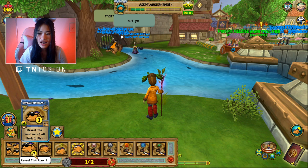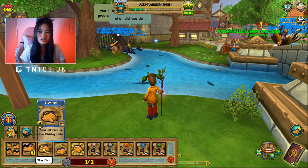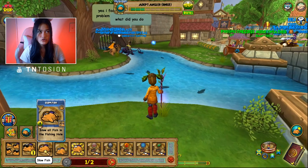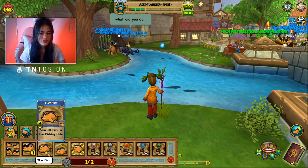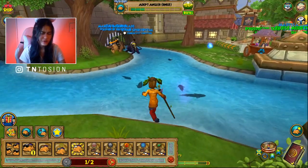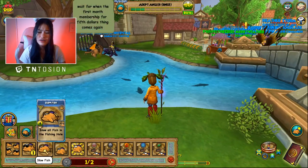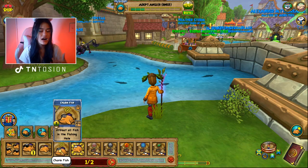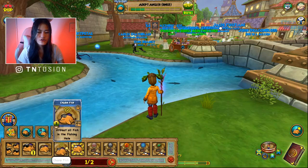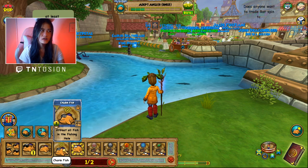Now I'm going to go through why some other utility spells aren't very useful. The Slow Fish spell you receive from the Grizzleheim quest — you never really use this unless you're trying to scare away rank one fish. You cast it with Reveal Rank One and then step on the rank one fish if they're going too fast. Basically, you almost never use this spell. The Charmfish spell is kind of useful if there's a ledge and you can't walk in the pond — other than that, it's not very useful, mainly used in Dragonspyre and Avalon fishing.